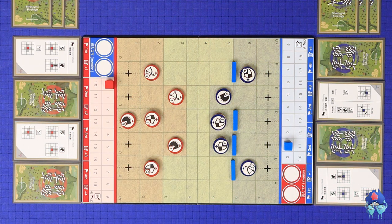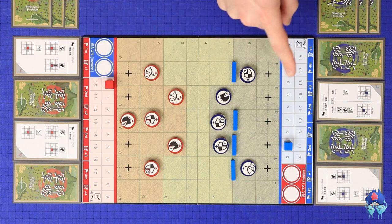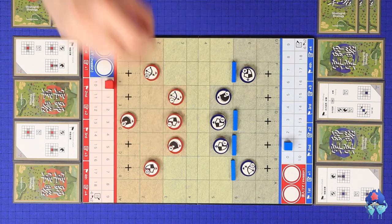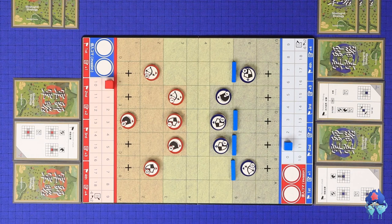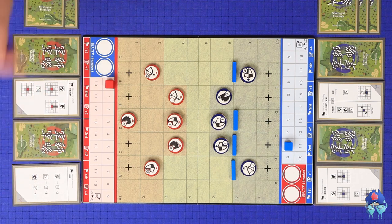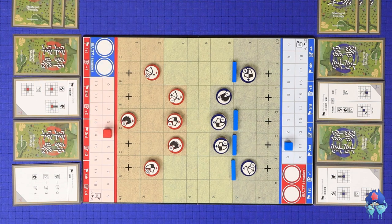Gunshi, the Art of Strategy is played in turns, starting with the red player, going back and forth until one player has met a win condition. Each turn is played in four steps: first, units follow commands — taking actions on the main board based on cards that were previously programmed; second, sending new commands — programming new actions into your action queue; third, the lightning command — where you have the option to bring one of your commands forward; and finally, resupply — where you draw back to three cards and gain some logistics points. After resupplying, play passes to your opponent.